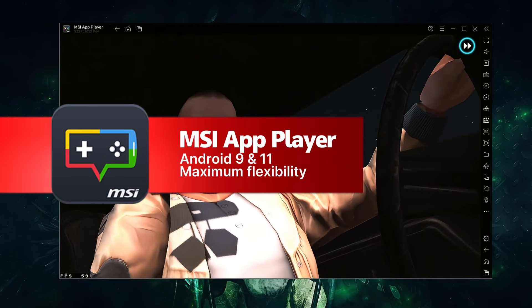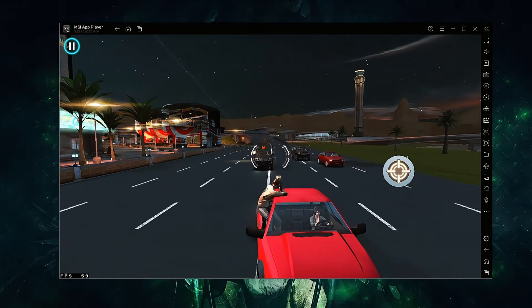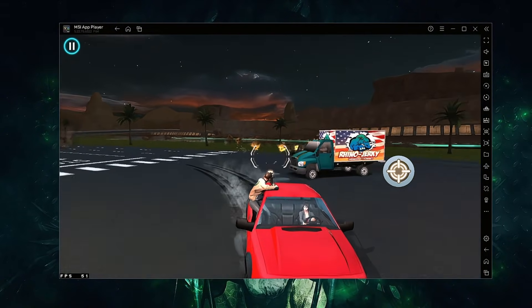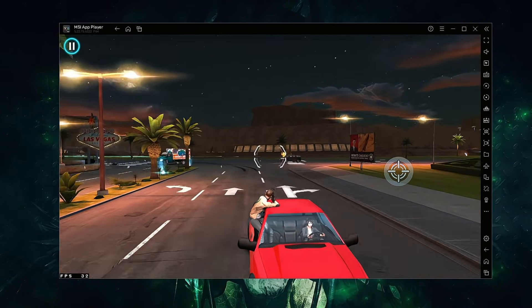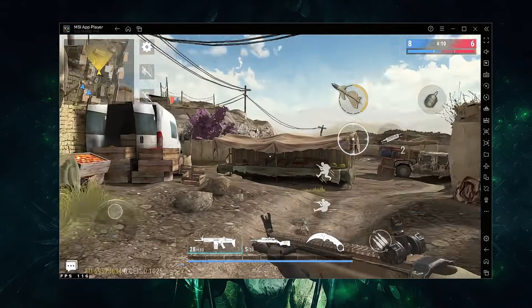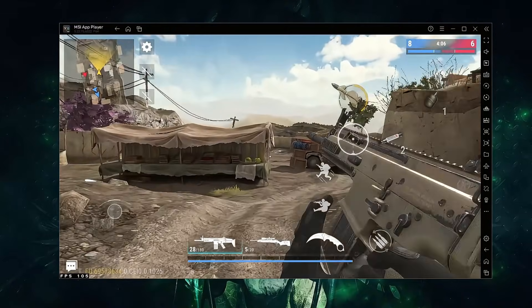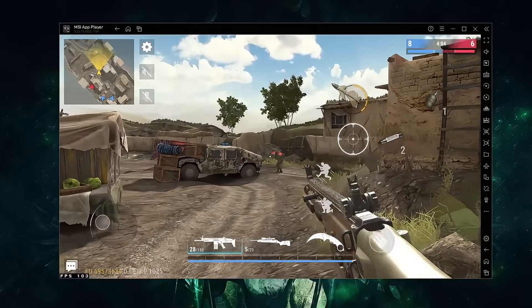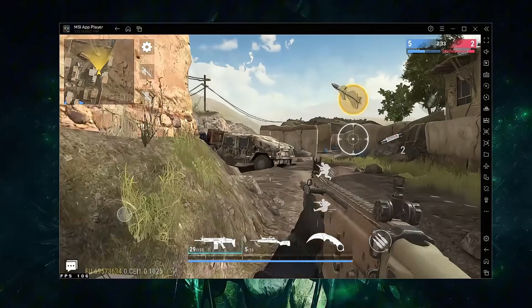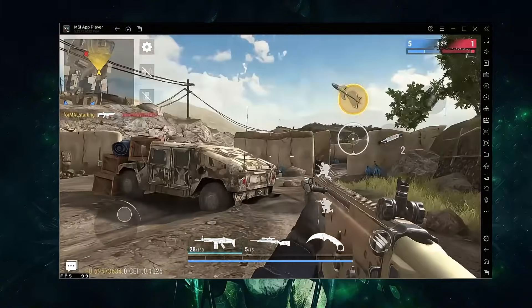MSI App Player is specially optimized for gaming performance on Windows PCs, particularly MSI systems. Running on Android 11, it ensures excellent compatibility with modern games. Its standout feature is hardware-level optimization, which delivers stable FPS, lower input latency, and smoother GPU usage. Free Fire and Asphalt 9 run consistently with minimal frame drops. Racing games like NFS benefit from solid frame pacing and responsive controls. MSI App Player is ideal for gamers who want reliable performance without needing to tweak settings.